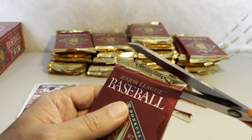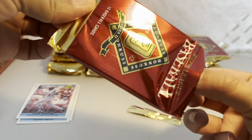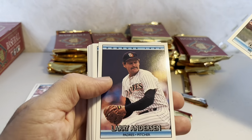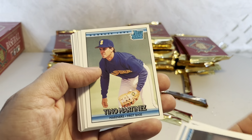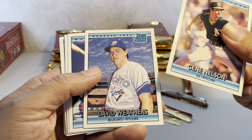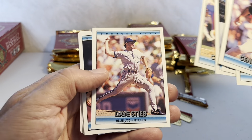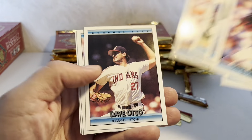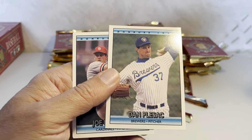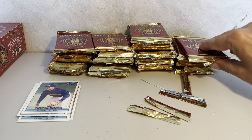Next pack — Dan Plesac, Tino Martinez, another Rated Rookie, Gene Nelson, Dave Weathers, and another Rated Rookie. Charlie O'Brien and Dave Stieb — one of the best pitchers in the 1980s who didn't win a Cy Young. Danny Tartabull again — I think that's the second time — and a second Plesac. Getting some copies now, already into five packs.